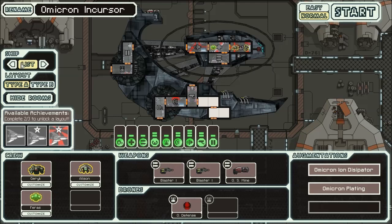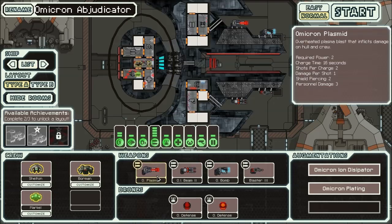Let's go ahead and take a look at the weapons, which appear to be unique for every single Omicron cruiser. Over here we've got the Plasmid — developed down in Rapture, I mean an overheated plasma blast that inflicts damage on hull and crew. It's three personnel damage and one hull damage, with two shots per charge.